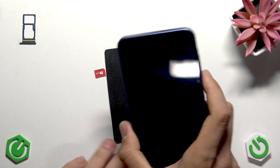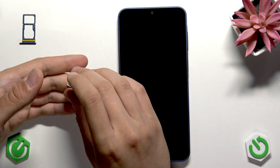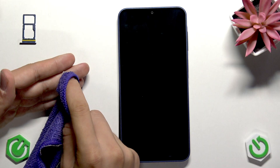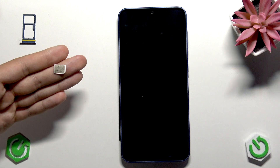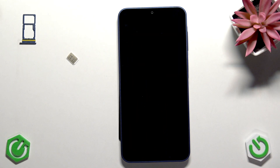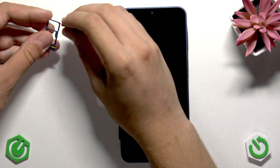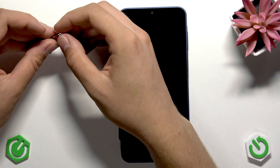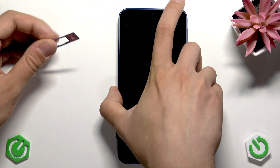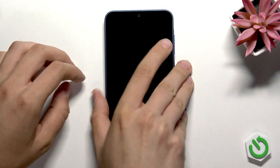Remove the SIM card from the tray. If you have a microfiber cloth, do a gentle wipe of the SIM card — don't use alcohol, water, or any liquid. Be very careful. Reinsert the SIM card and place the tray back. Also check that your carrier still supports your SIM card — if you haven't paid your service bill, you won't have service, so make sure your account is active.